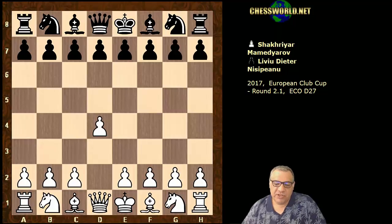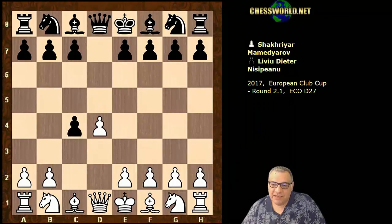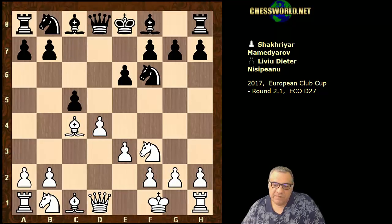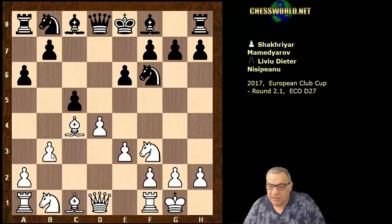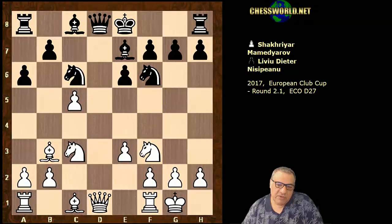d4 for Mamadjarov. We have d5, c4 - Queen's Gambit Accepted. e3, Nf6, Bxc4, e6, Nf3, c5, white castles, a6. It looks fairly standard stuff until here. This is a bit of a rarer continuation than Bishop b3, which is like the main line it seems.